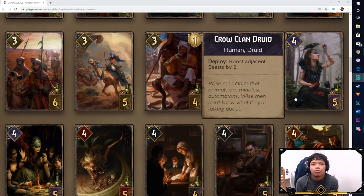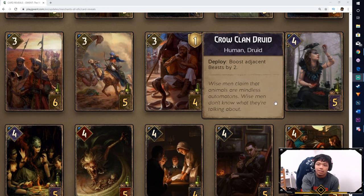Next is the Crow Clan Druid. On Deploy, boost adjacent Beasts by 2. This is good support for the Crow since the Crow is a Beast. This would become an 8 for 5 if you manage to keep two Beasts around and put the Crow Clan Druid in between — that's a lot of power for a 5-provision card. You can see a Swarm Crow deck with the Crow Clan Druid making an appearance. I'd like to see this in action.